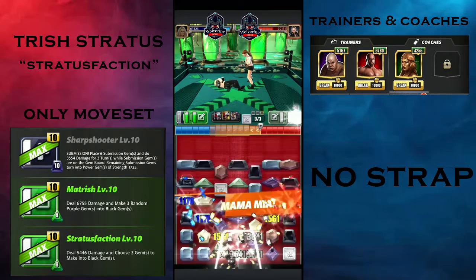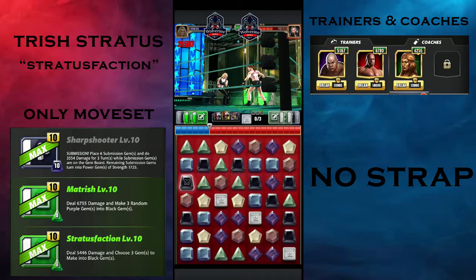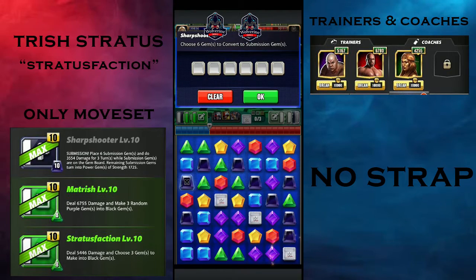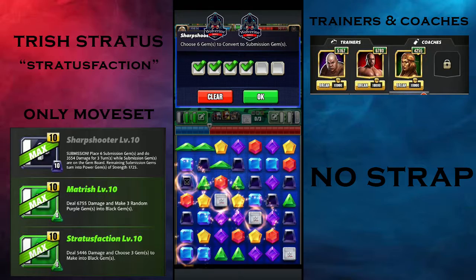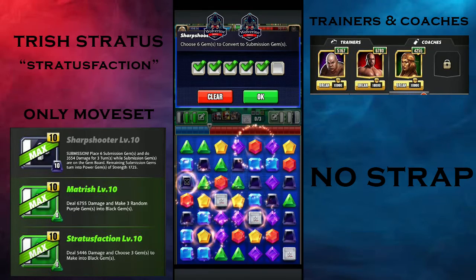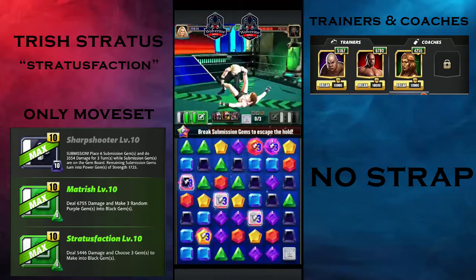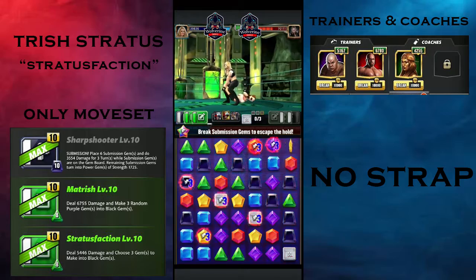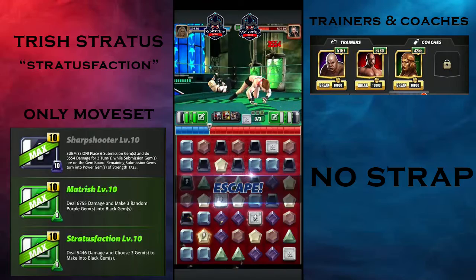The board was with us but it was also with Ronda — that sucks. She's also a striker. That's a three-turn submission. You can also use Zombie KO to increase the turns of the submission.